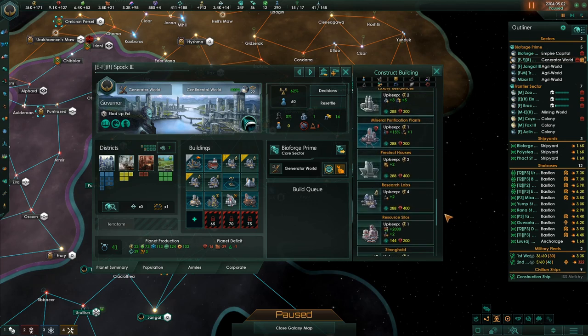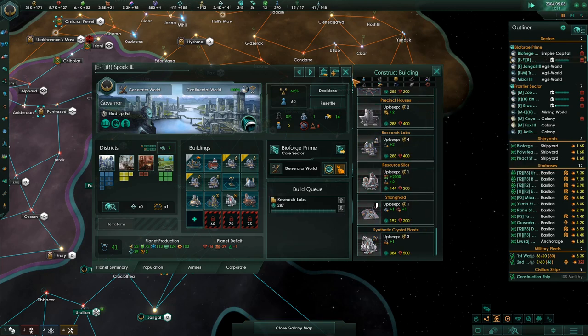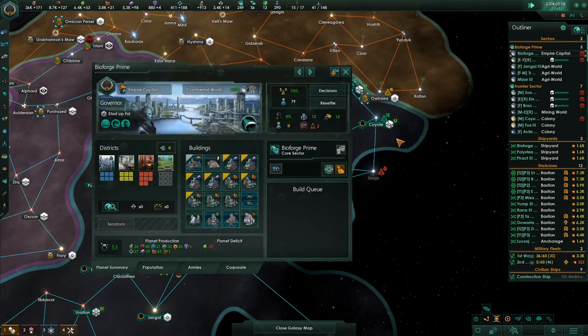This impassable mountains — we have the dimensional portal but we don't have the specialist food building yet. Okay, get another research line. BioForge Prime has two more people. We could upgrade one of these buildings or force resettle a couple of these people. In one more pop we've unlocked all the slots — one more pop doesn't matter.